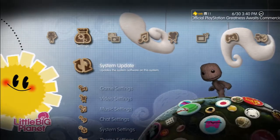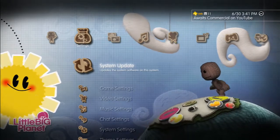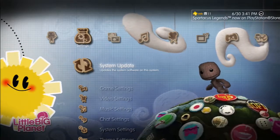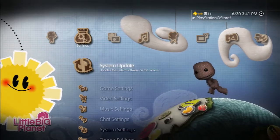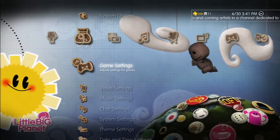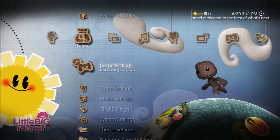Hey guys, welcome. Today I wanted to show you how to turn off the trophy and friend notifications on the PS3. If you've updated your system to 4.46, the latest update that will work for pretty much everybody now — 4.45 was a little bugged — you can turn off trophy notifications, friend notifications, and message notifications.